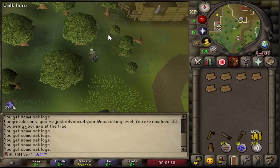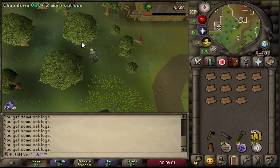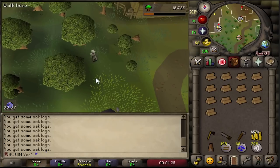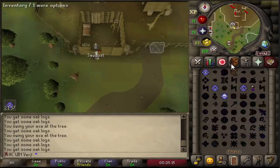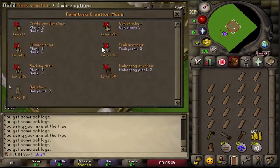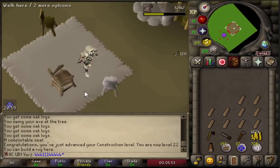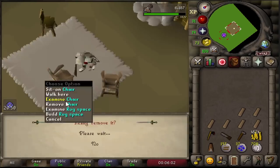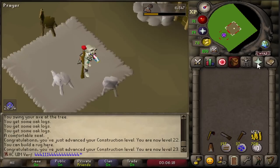Basically you teleport to Varrock, run from Varrock to the sawmill, chop the oak logs outside the sawmill, make them into oak planks, teleport to your house, build stuff in your house, then teleport back to Varrock and repeat. I was getting up to 25–30k XP per hour, which really wasn't too bad early on. You can improve this with the balloon system, but I don't have 30 farming and didn't want to work on that first, so this method worked just fine.